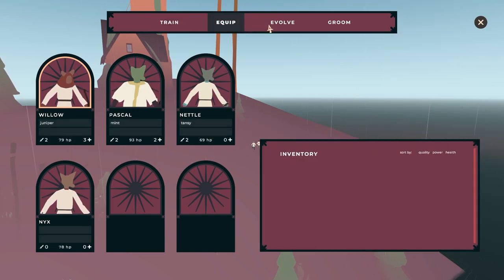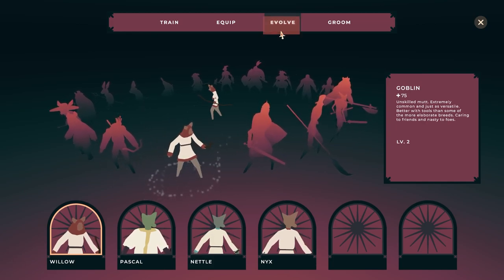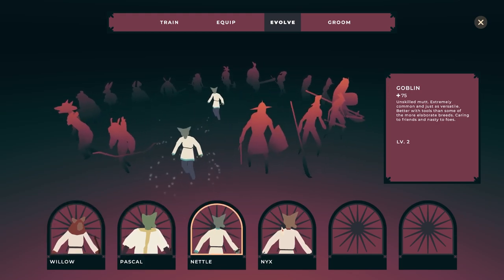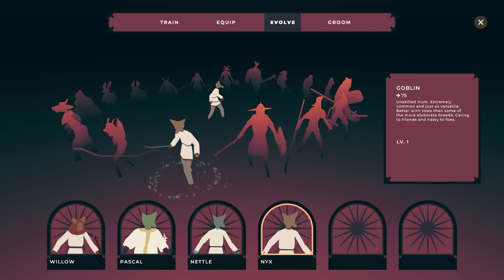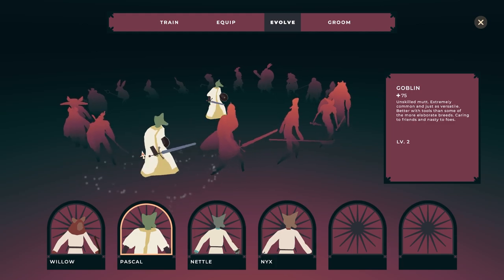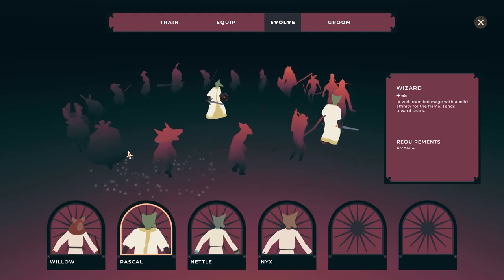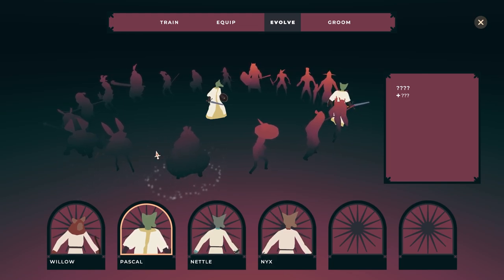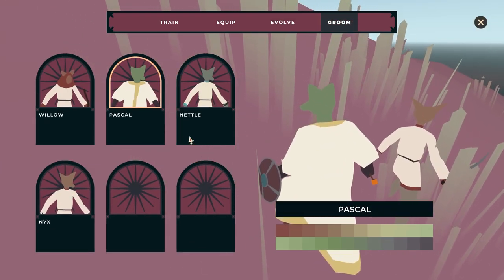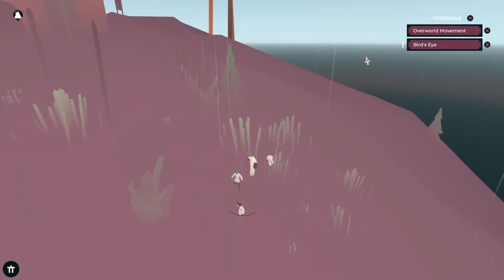Quip. Evolve. How good is this? Goblin — unskilled mutt, extremely common and just as versatile. Knight. Goblin four. Oh wow, look at that. I want to be the fatty boomba. Groom. Oh, and I could probably change the way they look — no, I like all my little crew being random. Alright.